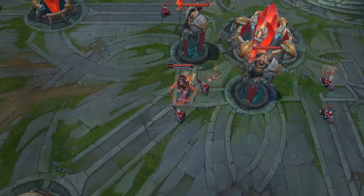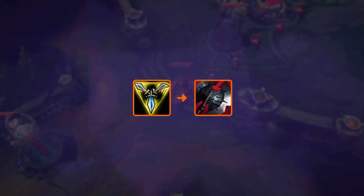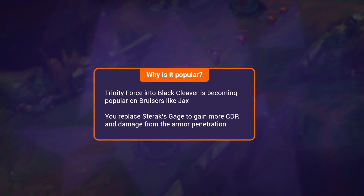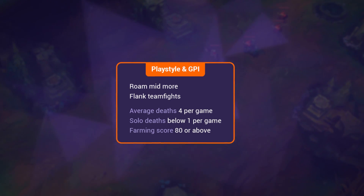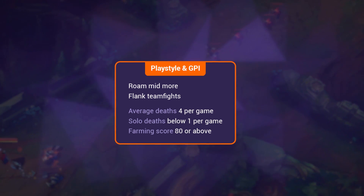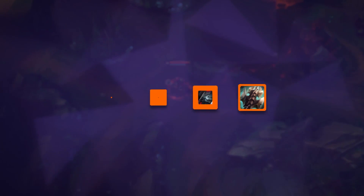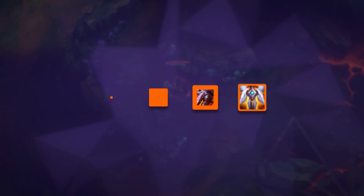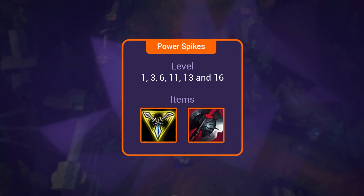TLDR: Trinity Force into Black Cleaver is an up-and-coming item combination for bruisers that TF Blade has popularized during his climb on the Korean server, now being tested by pros on Jax and other champions like Aurelia. The theory is you replace Sterak's Gage with Black Cleaver for more damage and CDR instead of a defensive shield that doesn't always proc. To play more like TF Blade: roam more to mid lane, flank teamfights, average around 4 deaths per game, keep solo deaths below 1 per game, and keep farming score at or above 80 by taking neutral monsters. Itemization: Tiamat, Trinity Force, Black Cleaver, Titanic Hydra for 1v9 split push style; or Trinity Force, Black Cleaver, Sterak's, GA for teamfighting. Runes: Conqueror with Inspiration secondary. Skill max: W, E, Q. Power spikes at levels 1, 3, 6, 11, 13, and 16 — abuse level 1 even in the minion wave. Trinity Force is your largest item spike, followed by Black Cleaver; the rest is pretty linear.